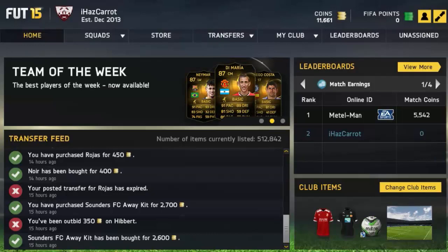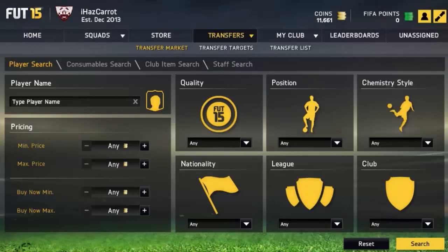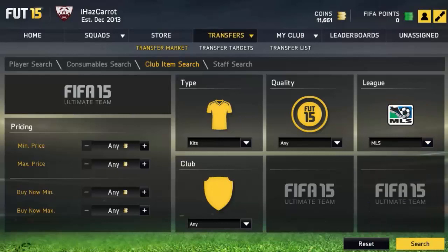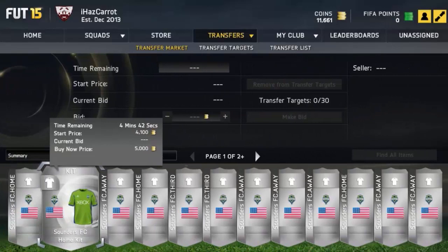Hey guys, it's Carrot here and this is another episode of Two Minute Trading Methods. This one is about trading with kits. Here's an example — I've got the Sounders away kit and sold it. What you want to do is go to Club Items > Kits. Pick a popular big club like Man City, Chelsea, or Arsenal. I'm going for a nice kit — it's the one with Xbox on it, the Sounders FC kit.